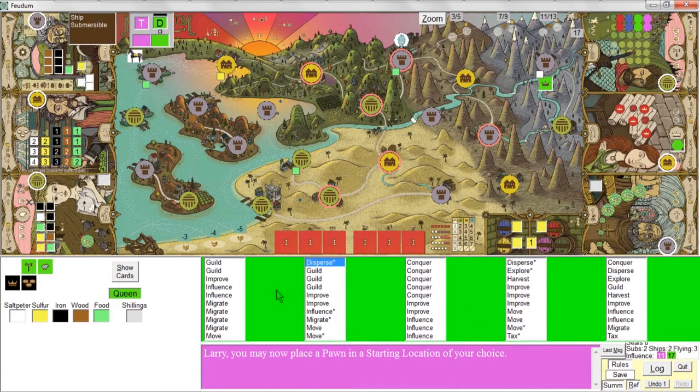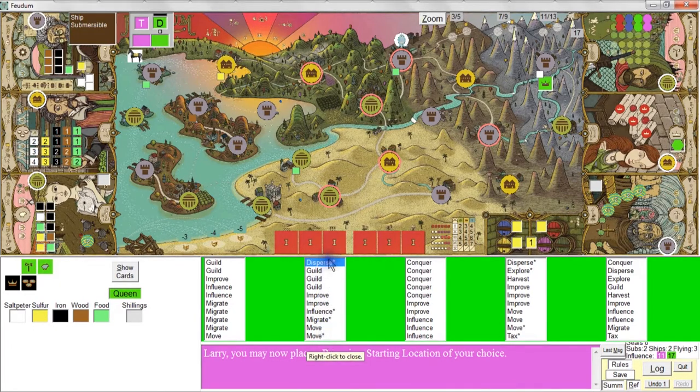The second turn, the Queen leans more toward a guild action, maybe an improve or a move action. The Queen never does a defend action — none of these decks contain a defend card. The Queen also has a separate action called a disperse action. Some cards have an asterisk with a sulfur symbol; when the Queen uses one of those actions, she immediately does another action sequentially, moving right to the next deck.